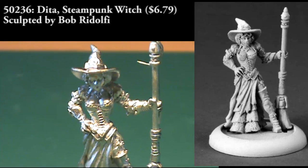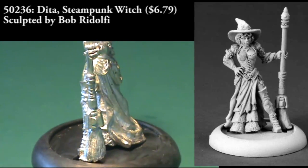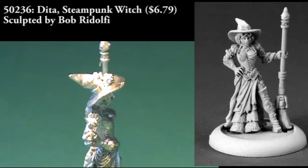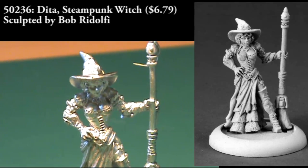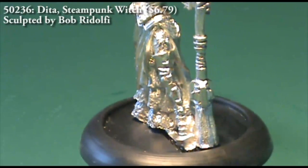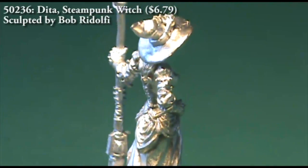This next figure is Dita, a steampunk witch. She might be a little more of a stretch to fit into a Deadlands campaign, but if you have that mad scientist with a ray gun and a bionic arm, this really isn't as much of a stretch as you might normally think. Dita is a single-piece figure. She's carrying a mechanical, steampunkish kind of broom that has bristles on the end like a normal broom, but if you wanted to you could cut the bristles off and make it some kind of technological staff. She has the stereotypical pointed witch's hat and a very frilly, almost Victorian dress, which fits in with the steampunk theme.